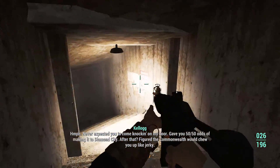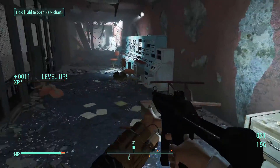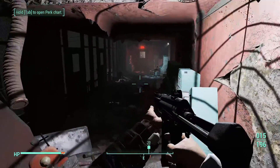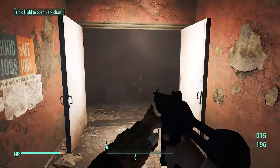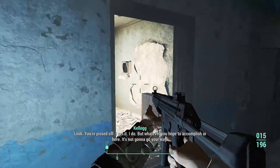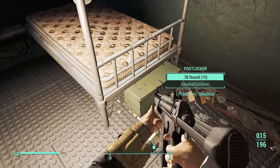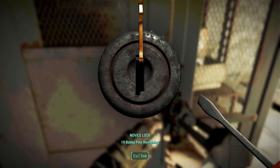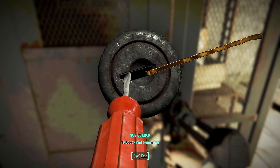Kellogg: 'Never expected you to come knocking on my door. Gave you 50-50 odds of making it to Diamond City — figured the Commonwealth would chew you up like jerky.' We're out here to get our son back! I think it's gonna go my way. Not positive. I hate breaking my bobby pins — this ain't Skyrim, brother. Wonder if there's even anything good in here.